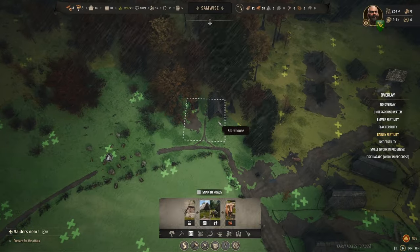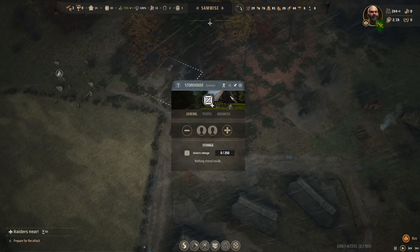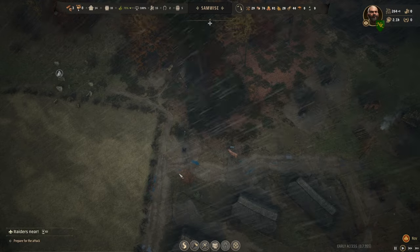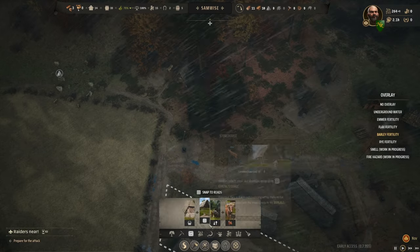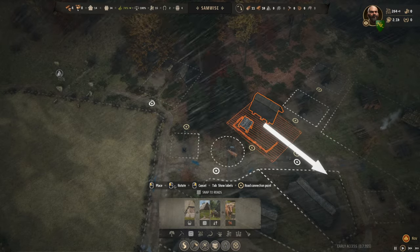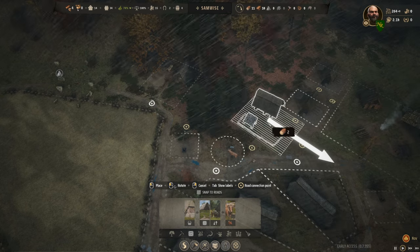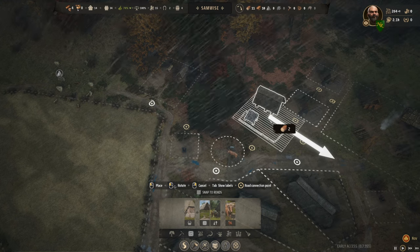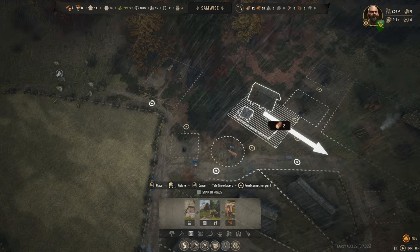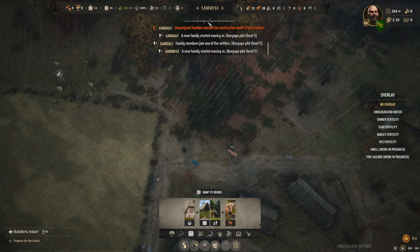I wanted to finish off the mining and get this done — 37 left and it's finished. I made the mistake of moving the stone mine out of here. I guess we put it back in — the one I was thinking of moving because I wanted to put in one more barley field, and you were kind of in the way over here. There's nothing in here yet that I want to move, which means I just need to rebuild you. New family in Samwise — the first time I've seen that.